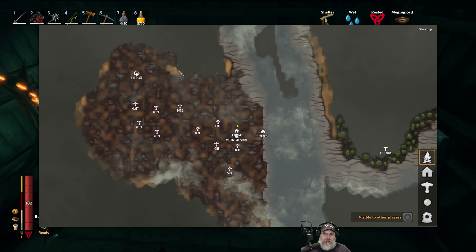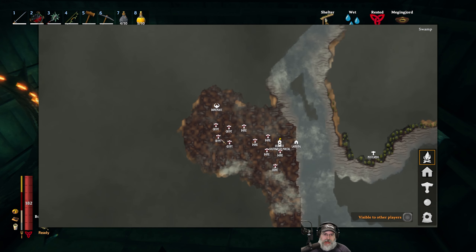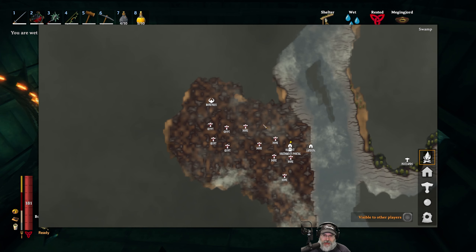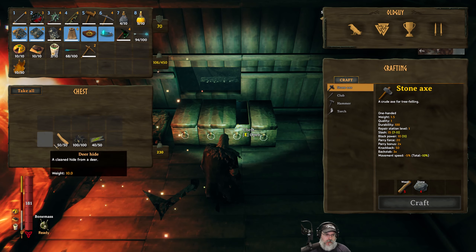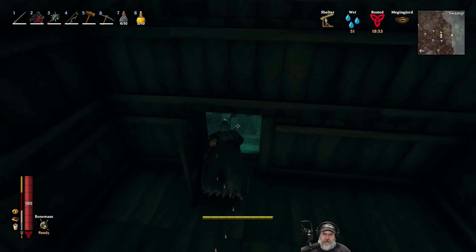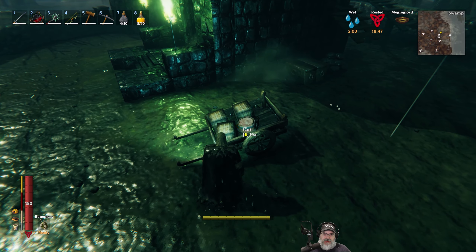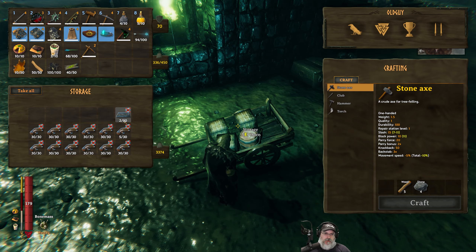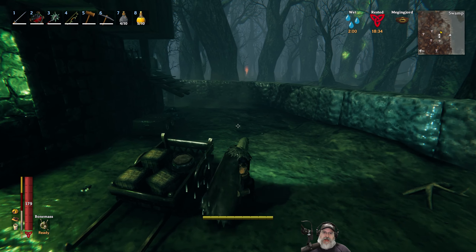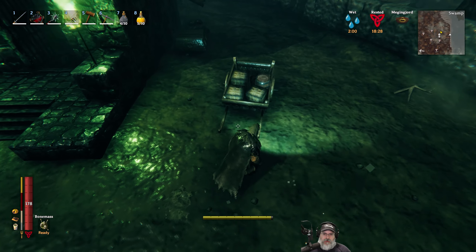I'm back in the bone mass swamp, which is way down here to the southwest, and I had three and a half more crypts to do, and I finished them out. So every crypt in this swamp has been mined out. I brought all the parts for the long ship with me through the portal so I could just make the ship and only have to make the voyage back. This is all the iron we pulled out — 11 full stacks plus five more, plus two refined iron. That's a really good haul. That's probably all the iron we will need for the whole rest of this playthrough.